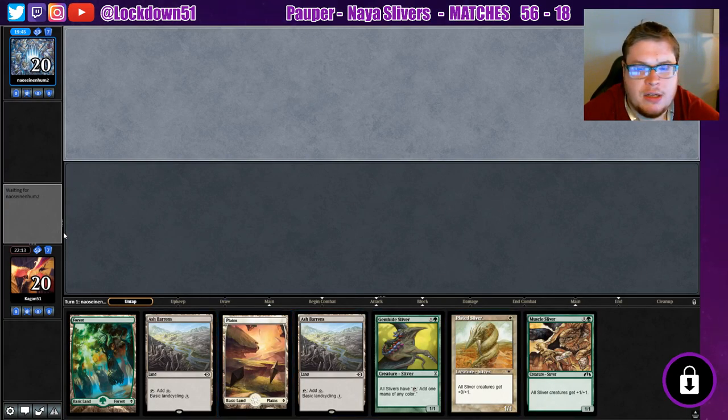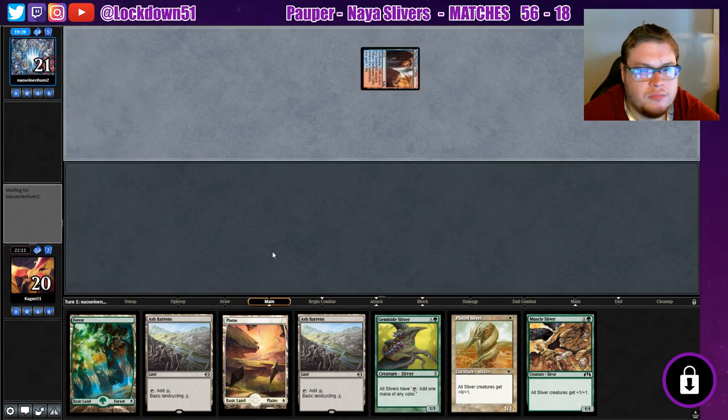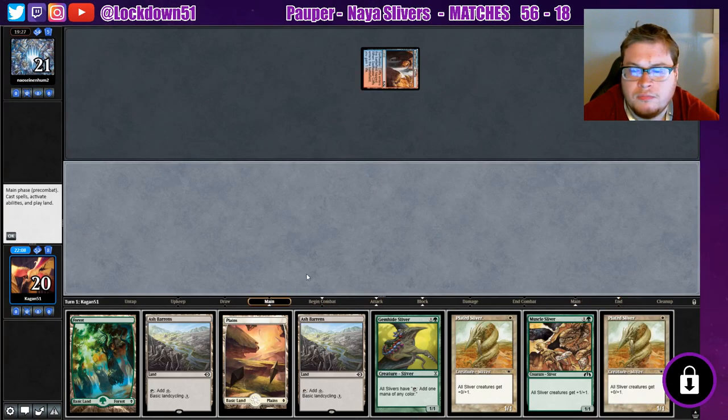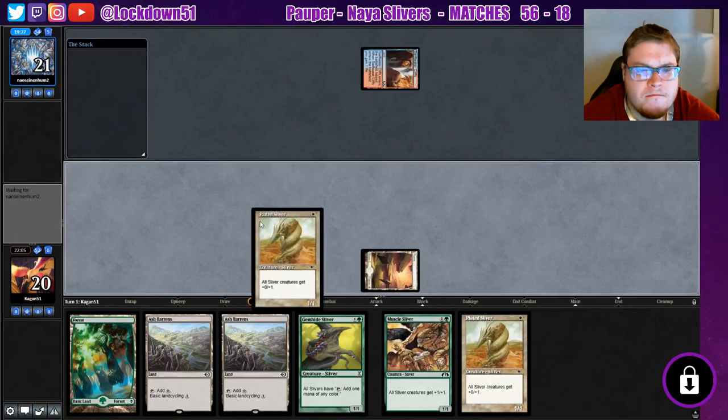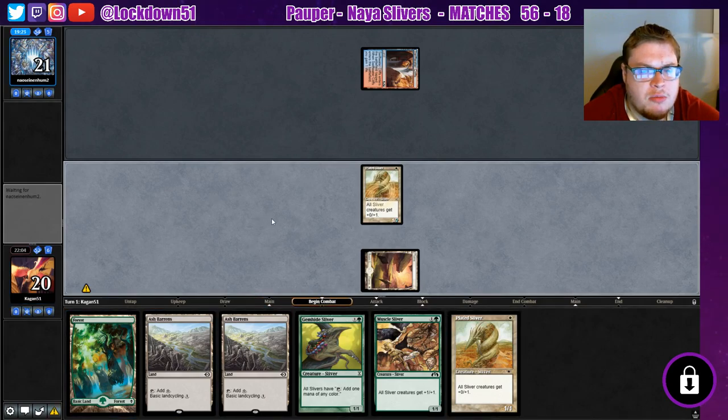It's a keepable hand — not like the best hand, but we'll keep. Not super excited about it. Another Plated. Go Plated into Plated into an Ash Barrens — just grab another Mountain, I should say.